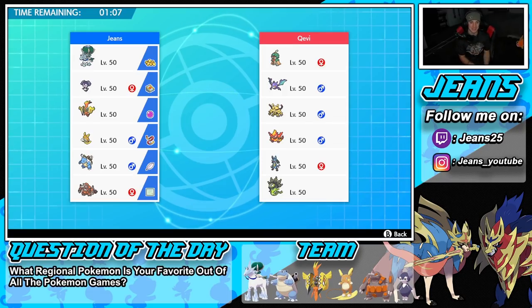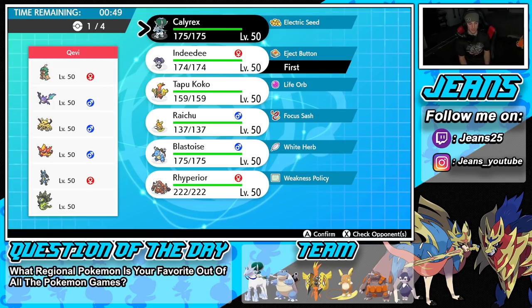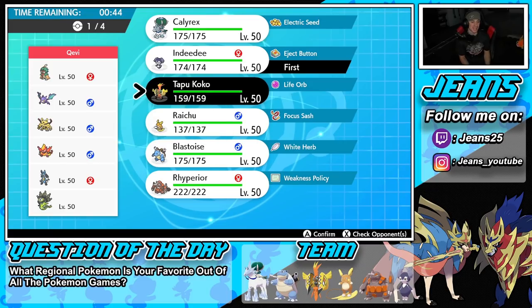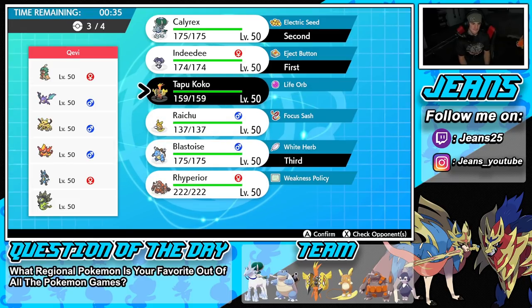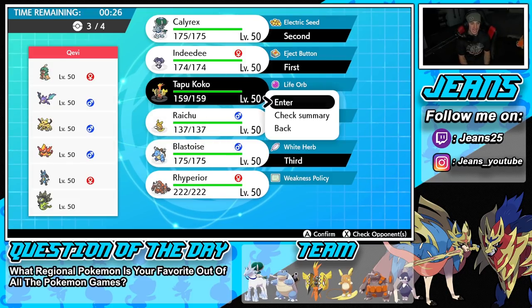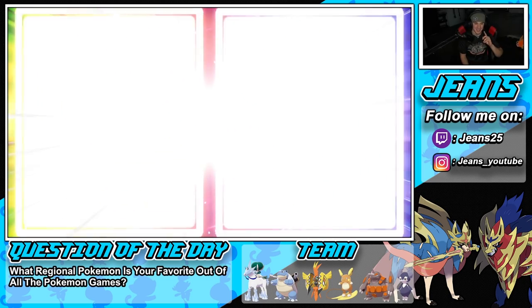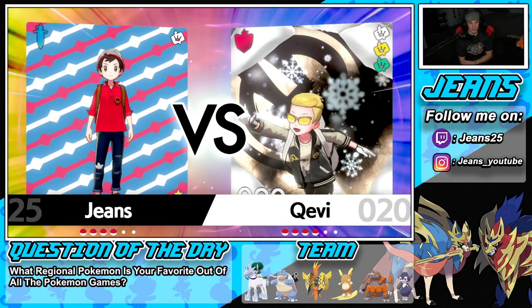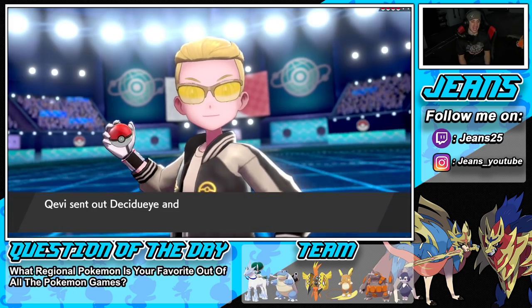This guy's got a crazy cool team — Decidueye, Crobat, Electivire, Magmortar, Lucario, and Zygarde. I give this guy huge props for using this in the top thousands of Master Tier. How should I play this? I could go Tapu Koko and Raichu, or pop a Trick Room with Indeedy. I'll bring Blastoise in the back end and Tapu Koko as well — he has Zygarde with a Ground move, but I really like the Life Orb Koko. Let's lock it down.